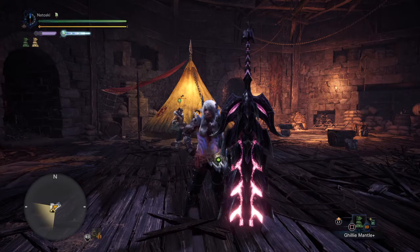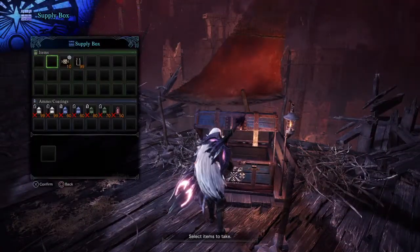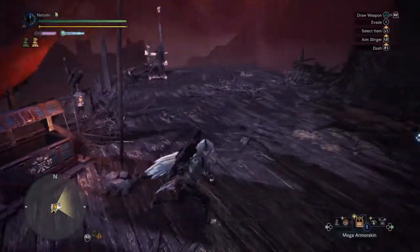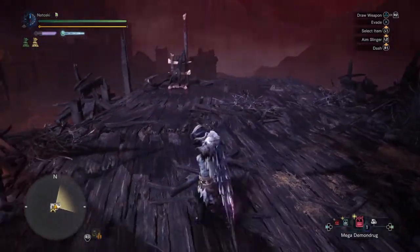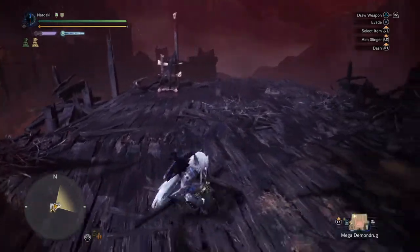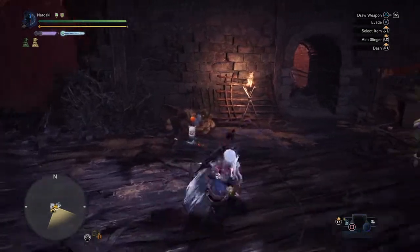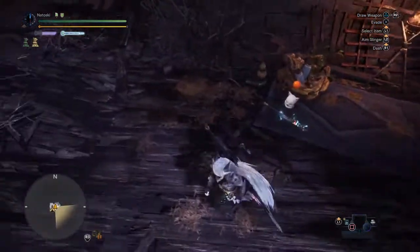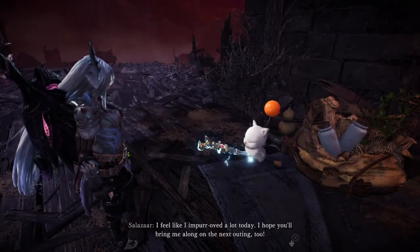This is a short video showing how I fight Fatalis. I hope you find it useful. What I like to do is bait out a specific attack, and to make that easier for starters, make sure that your Palico is not coming with you.